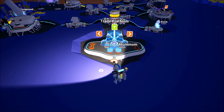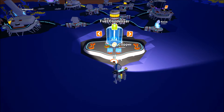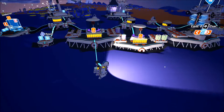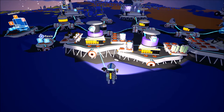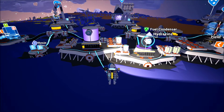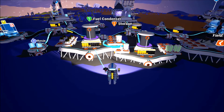The next two technologies are base modules. To build them, you need to build yourself an empty base module and select them from the list. The first one is the trade platform, and the second one is the fuel condenser. The fuel condenser is a relatively easy to use module — all you have to do is make sure it's powered and click the buttons, and you're going to get yourself a container full of hydrazine, which can be used for fueling up your spaceship.